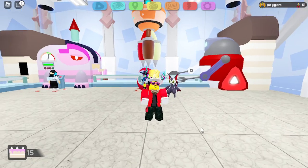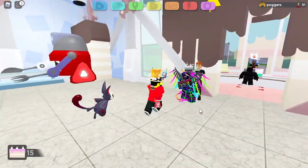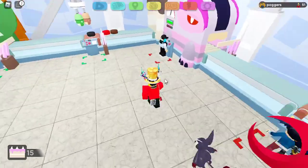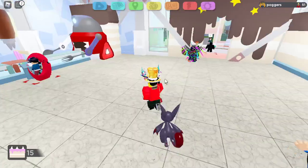Hi guys, welcome to a new video, and today I'm going to be showing you how to get the Hognash and Mocho saddle in Lumen Legacy. In order to unlock them, you'll need cake points, which you can get from filling the batter, baking cakes, putting icing, or putting toppings on.